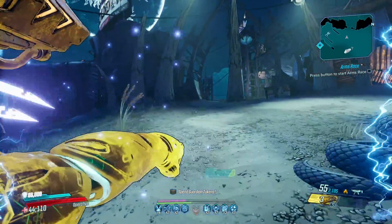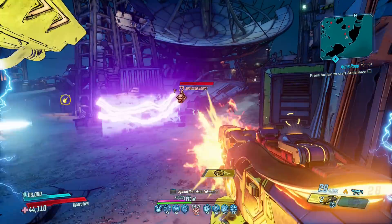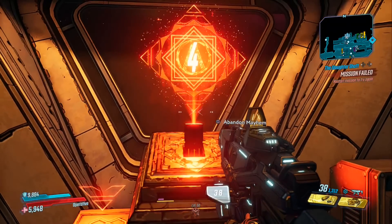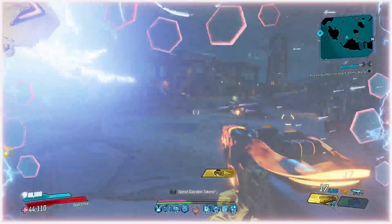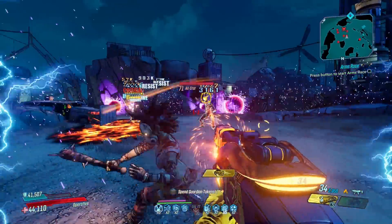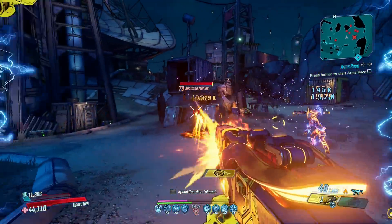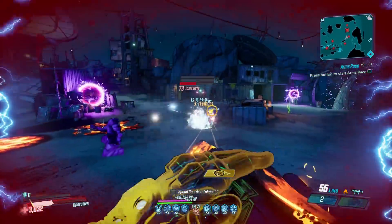Mayhem mode is essentially Borderlands 3's end game. At launch there were three Mayhem levels, accessed after completing the game from within the Mayhem console aboard Sanctuary 3. Increasing Mayhem levels would increase your chance at loot but also enemy health, shields, and armor, and apply a few random modifications. Mayhem 4 came a little after launch alongside the Maliwan Takedown and brought with it some Mayhem 4 exclusive weapons.